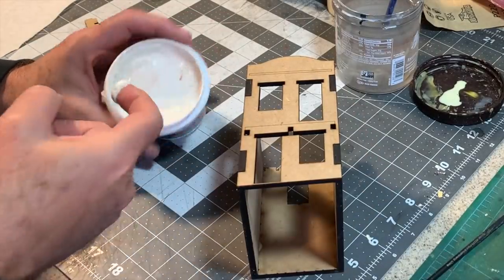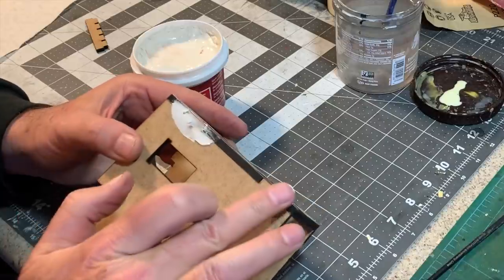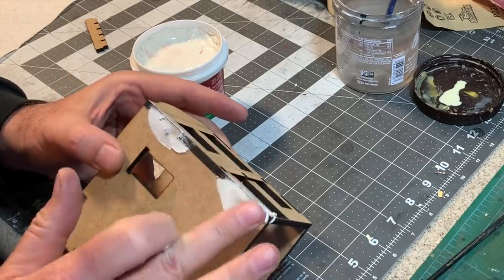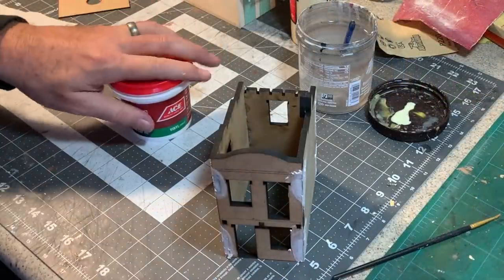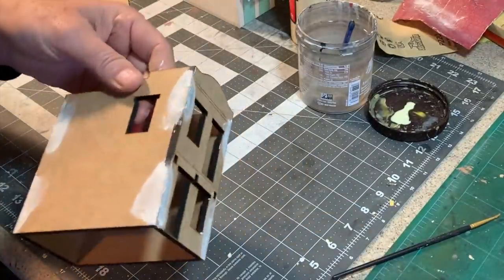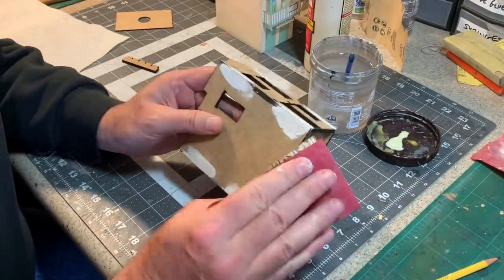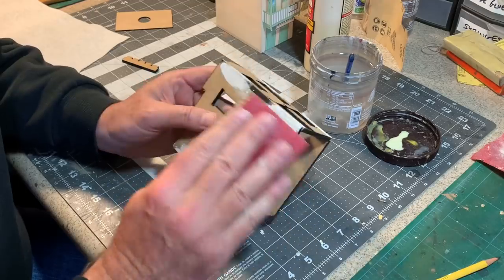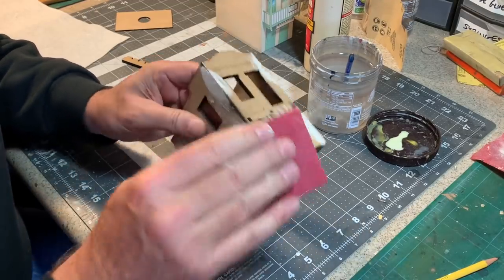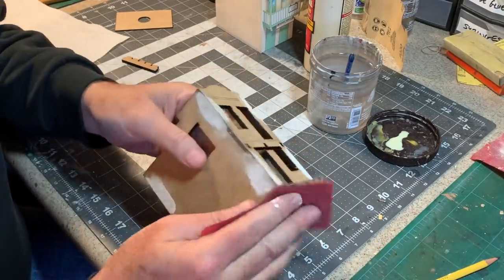I'm going to take some spackling compound and press this in here just to fill in any gaps there might be around these tab and slot joints because I don't want them to show on the finished model. Let that dry and go back and get some sandpaper on those corners. As you may have seen me do on other adobe structure builds, I want to go around with some sandpaper and round off all of the corners, including around the doors and window openings.